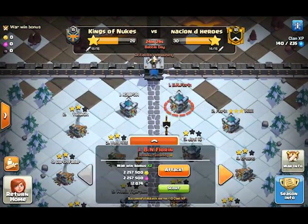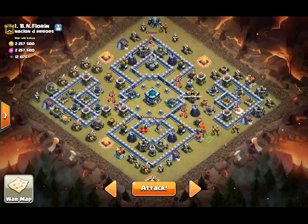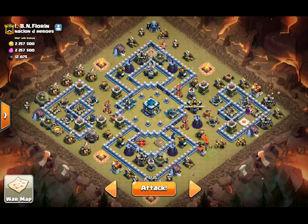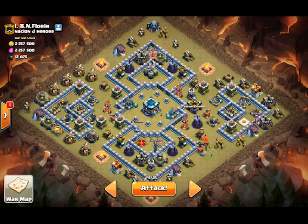So this is the plan. First let's call it and make sure Wux knows which other one to hit. So base number 1 — what I'm looking for here is a way to cut the base just a bit, and then have a giant bowler and golem kill squad go through the middle of that cut, and then be able to get to the town hall from there.